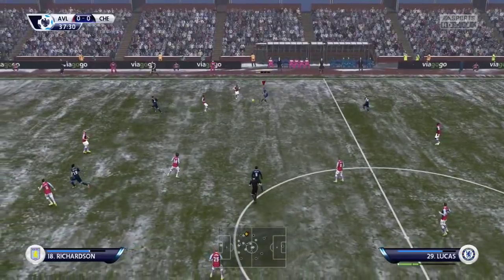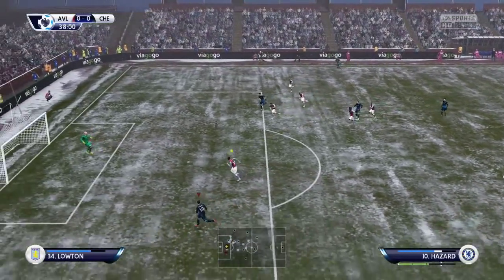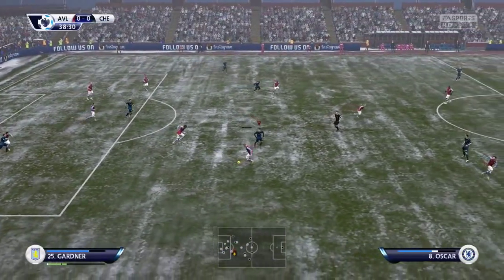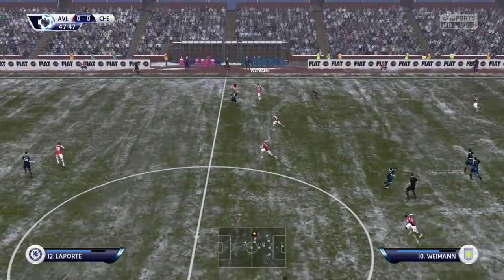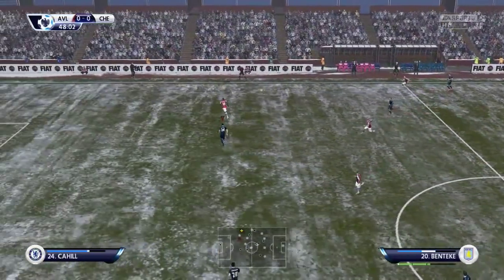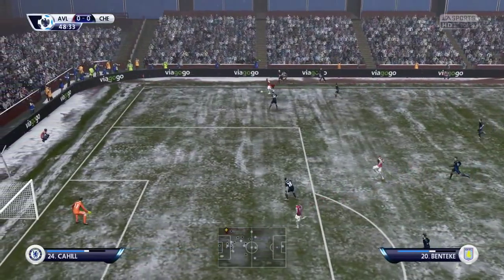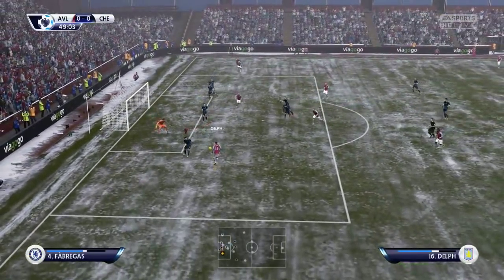We've had a couple of chances already - this one coming down the right hand side through Fabregas and Lucas, our new player. Eden Hazard with a decent chance that he really should have put away; he was perhaps trying to aim for the near post but didn't quite get the connection he wanted, hitting it too centrally. We head into the second half now with a few chances in the first half as both sides were trying to get to grips with the conditions.